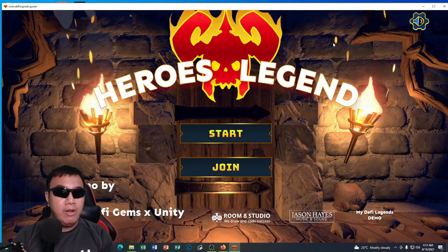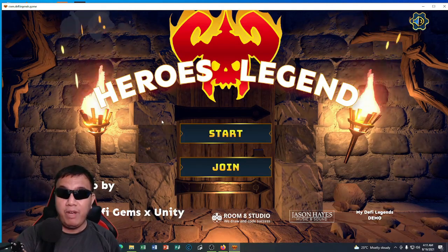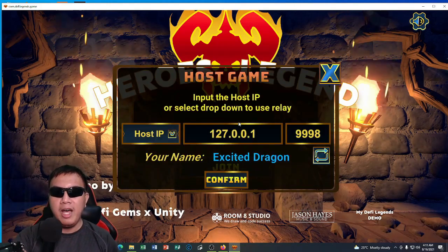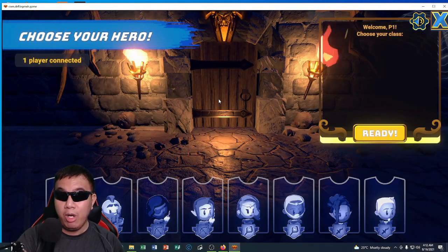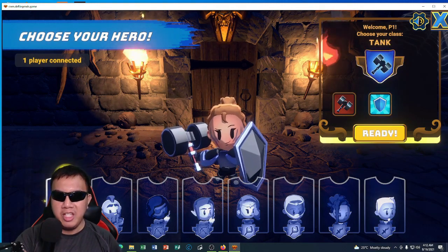So let's begin. This is the demo game of Defy Legends. If I click start, you can see the host IP right here. Let's confirm. The first thing is we choose our hero — if we click this one, this is a tank.